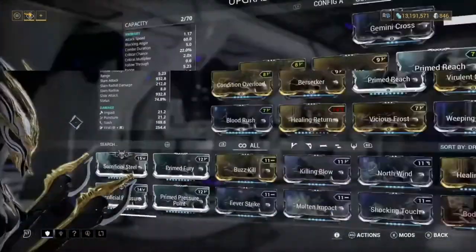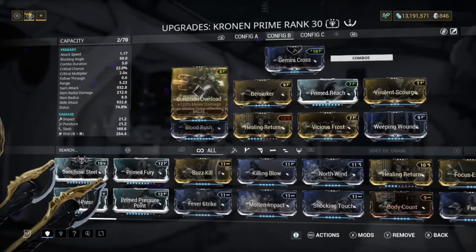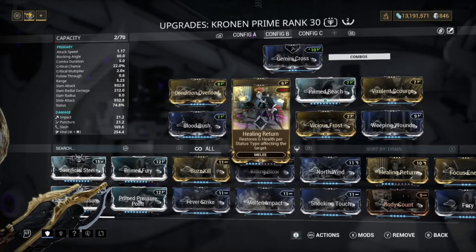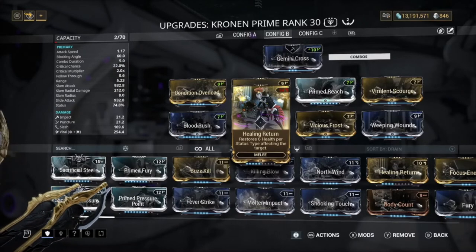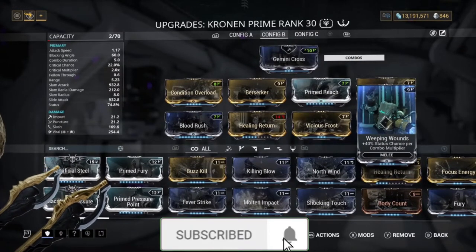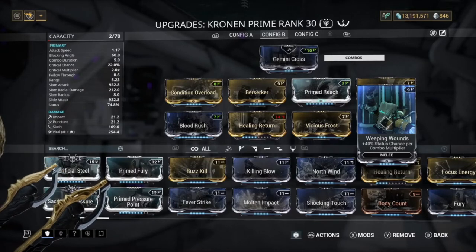Now this is the Kronen Prime build that I use — I believe I showed it in my Rhino build video but I'll show it again. We've got Condition Overload, Blood Rush, Berserker, Healing Return because that is a really key one for survivability, especially on squishier frames. We've got Vicious Frost, Primed Reach, Virulent Scourge, and Weeping Wounds for that viral status.